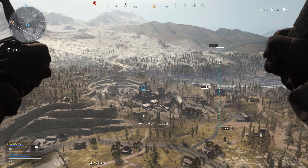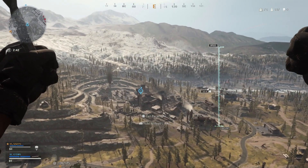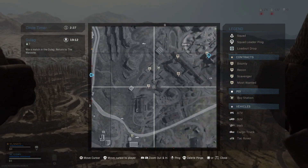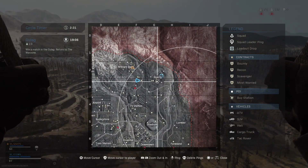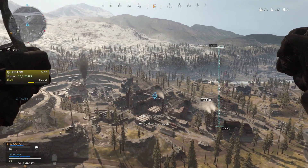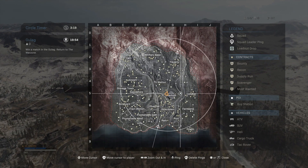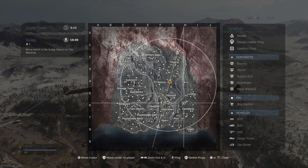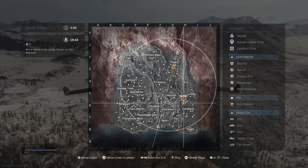Here are the default TAC map controls. Left stick continues to move your character in-game whilst the map is open. Right stick moves the cursor around the TAC map. Hold R1 (RB on Xbox) to zoom in, and hold L1 (LB on Xbox) to zoom out. Up on the D-pad pings a location, creating a marker that both you and teammates can see. R3 (right stick click on Xbox) deletes the ping. L3 (left stick click on Xbox) moves the cursor to the player icon. Press the touchpad or View button again to close the map.